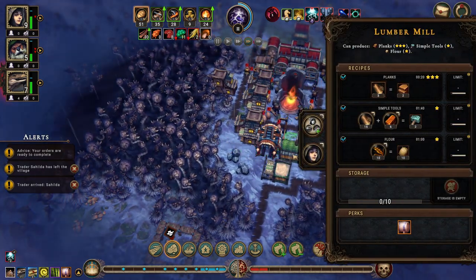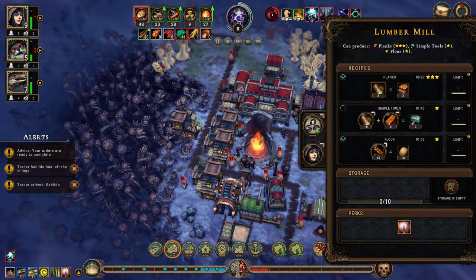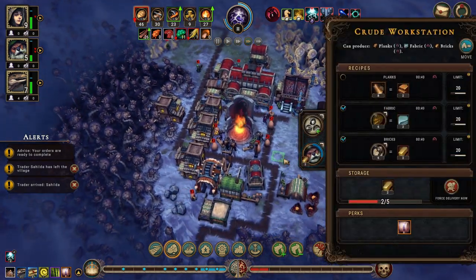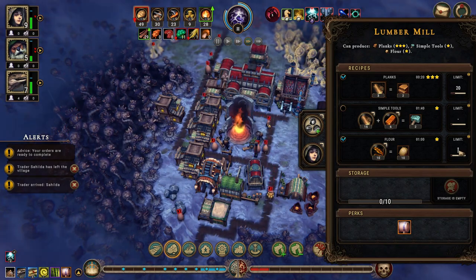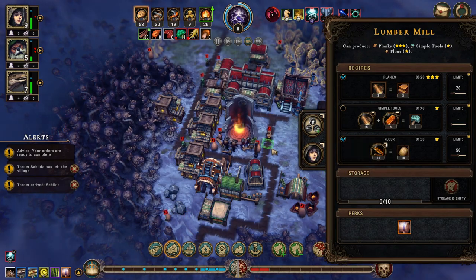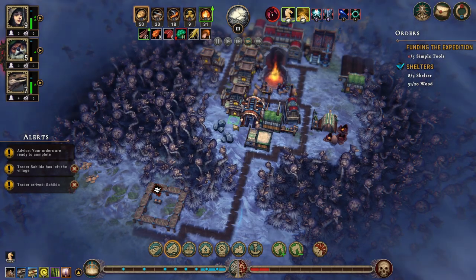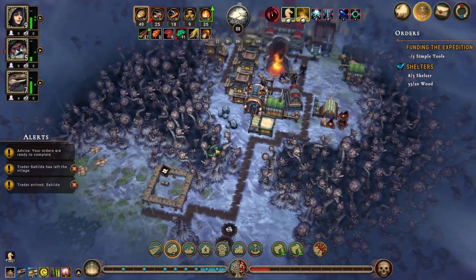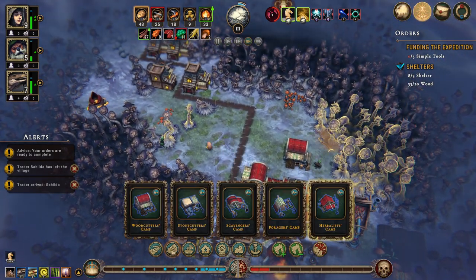I really want a beaver in here. You can make planks — not that you're making planks right now, good. Let's set a limit of 20 and 50. All right. Did we build the herbalist camp? No it didn't — let's do that.